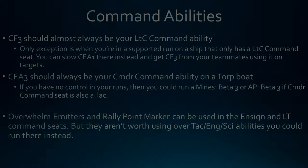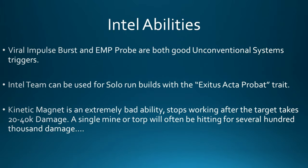Moving past Command, let's look at other specializations, starting with Intel. Intel has a few useful abilities for torp boats. Specifically, Viral Impulse Burst and EMP Probe are both really good Unconventional Systems triggers. Another option is Intel Team if you want to do solo elite runs — using two copies of Intel Team with the Fresh From R&R personal trait and the Exodus Active Probat Starship trait gives you a massive amount of stealth, which massively increases survivability in a solo environment.